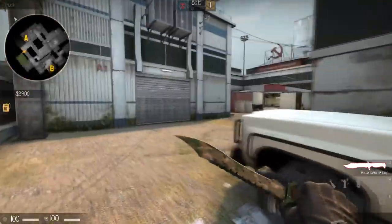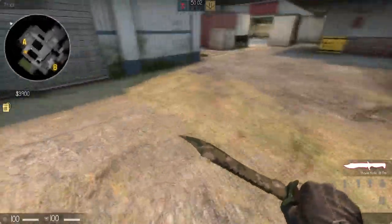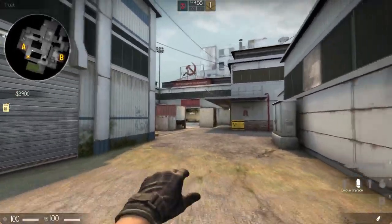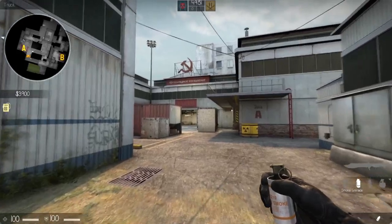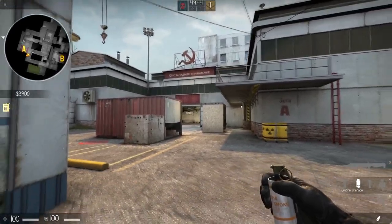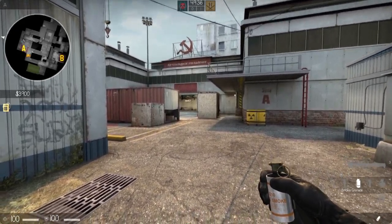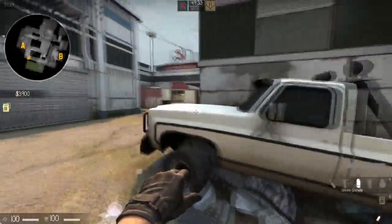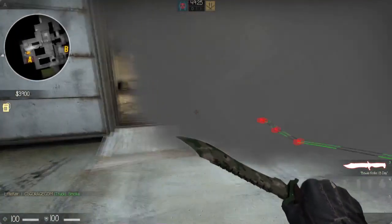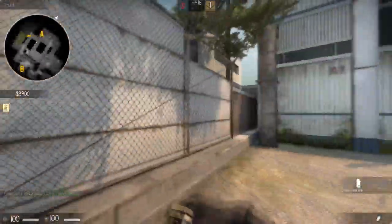This is the smoke that's going to get A main. As you run past the car, you should be throwing about here — just before the more grassy area, just as you go past the car. You basically want to be lining up this wooden panel on the right-hand side of A main, and aim anywhere between halfway up A main and the floor. As you come up here, you should cover just there. Note: the gap is because I threw it quite close to the car, so throw it just after.